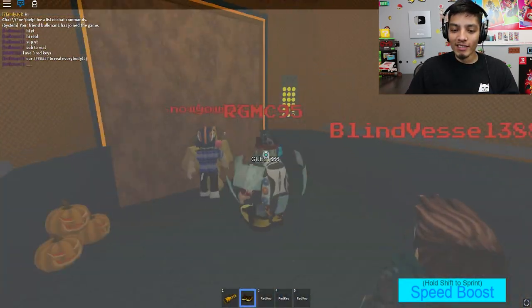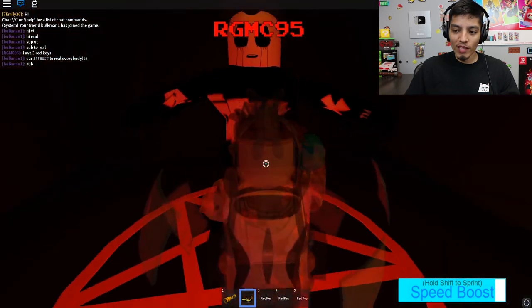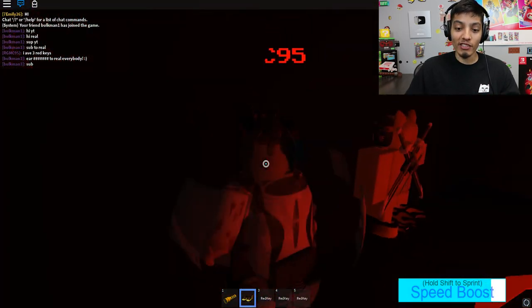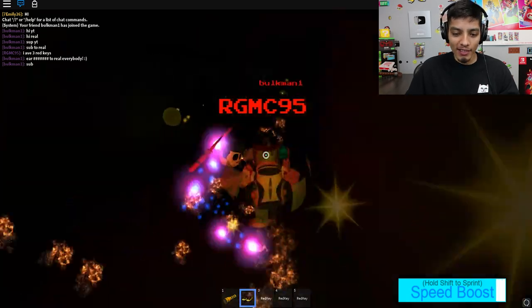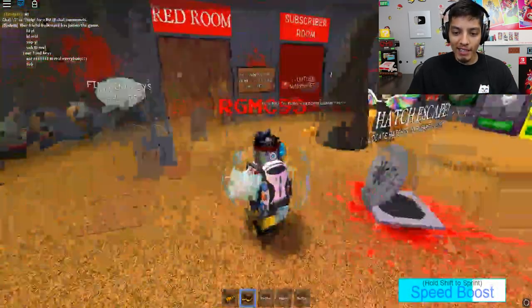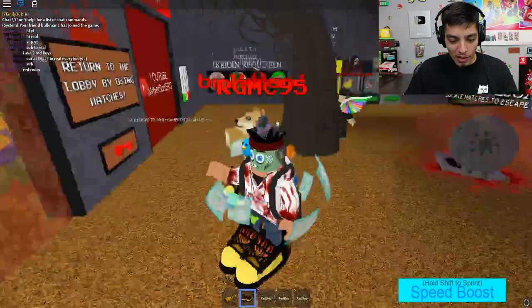All right — 666! Oh god, this evil guy. We're gonna have to run all the way down because there is a hatch and we have to use these red keys. We don't want them to go to waste. We made it! Let's go to the red room — red room, boy, let's go!